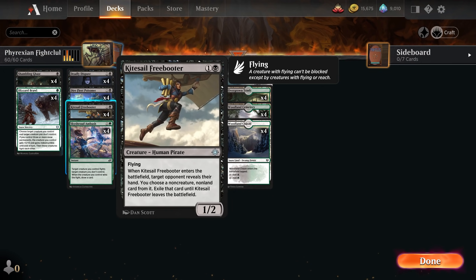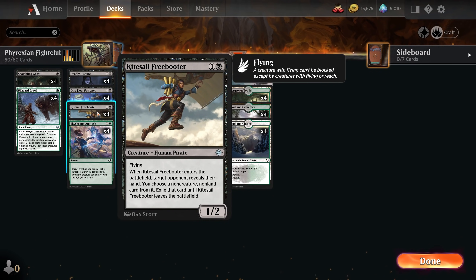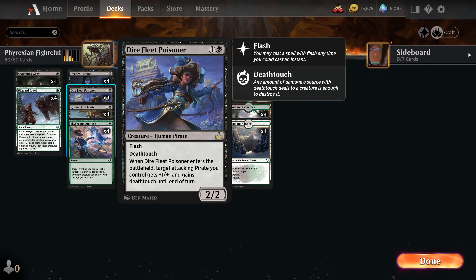Also at two mana, we have four copies of Kitesail Freebooter — a flying 1/2 human pirate. When it enters the battlefield, we look at our opponent's hand and we can take a non-creature, non-land card from it and exile it until the Freebooter leaves the battlefield. So it's a way to get some early game stuff out of their hand. Great against Tybalt's Trickery decks, for example. Or maybe you just want to get rid of a kill spell, a ramp spell — a way to mess with our opponent early game. Then we also have four copies of Dire Fleet Poisoner, another human pirate.